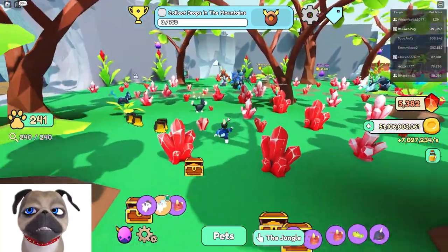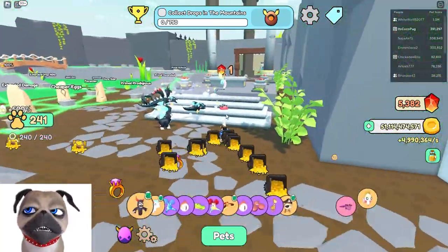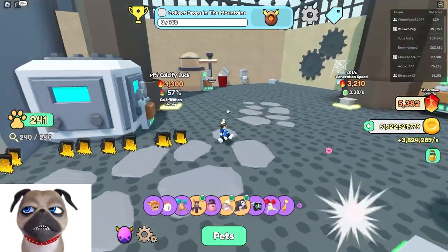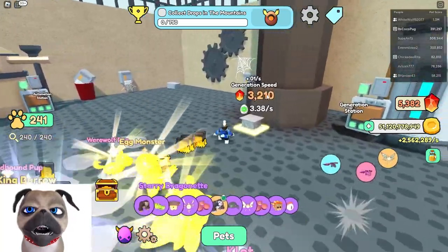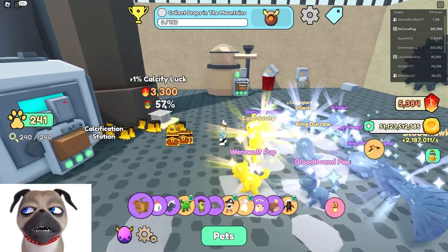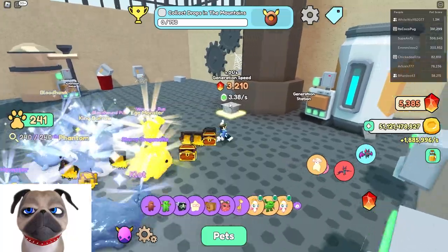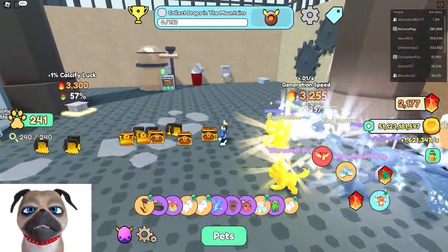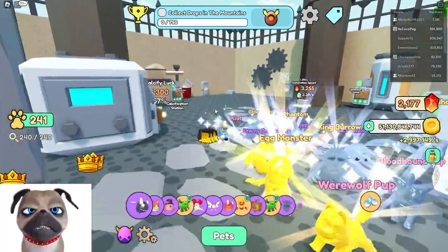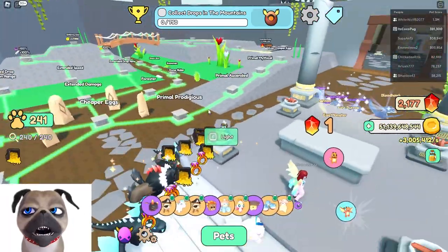I'll show you what I did there. By the way, we can generate some pets — maybe we can snatch a metallic on video, that would be crazy! Our generation speed right now is 3.38 and calcify luck is at 57%. We can do an upgrade since we have some money — it's 3.39 now. We're getting lots of stones calcified, which is pretty good.